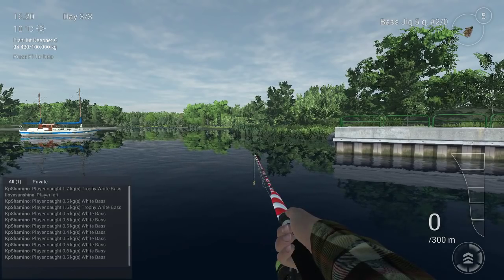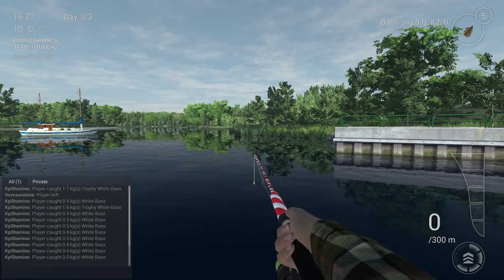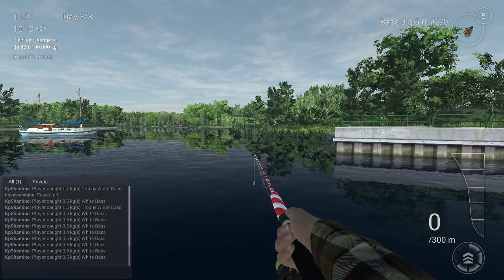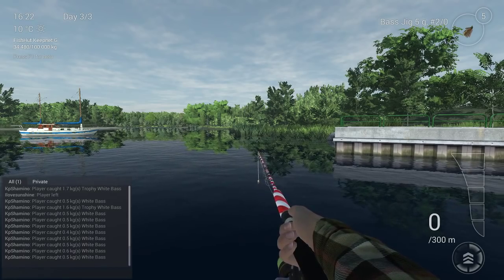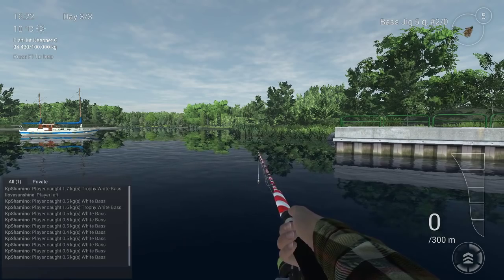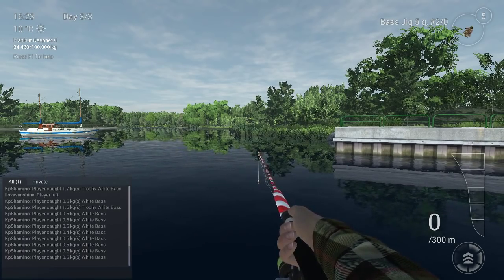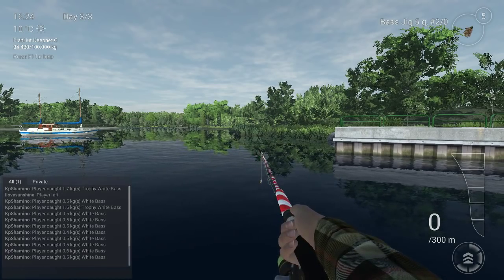Okay guys, part 2 of the trophy white bass — and it was unbelievable. You can see in the chat the amount of white bass I caught. I started with a crankbait and got a trophy right away, then switched to the Best Jig 5g 2/0 — that's the only one I had at the time. You might want to go higher to 3/0 or 4/0. The activity was insane: every cast I got a white bass. I got 34 kg of white bass in about 4–5 in-game hours. I honestly don't think bobber fishing is even competitive for this fish — just get your Best Jig on and start throwing.